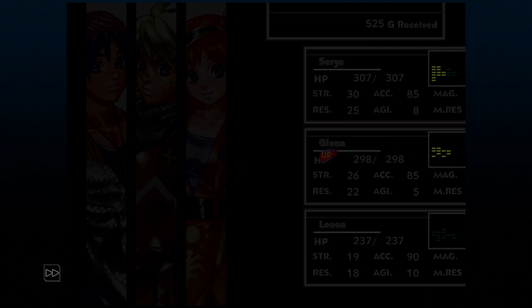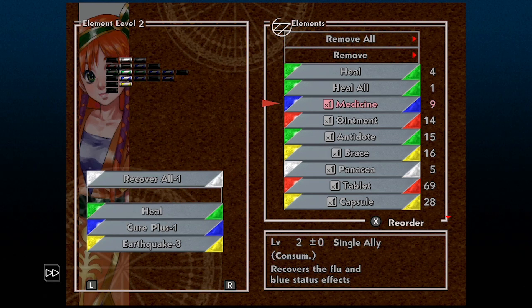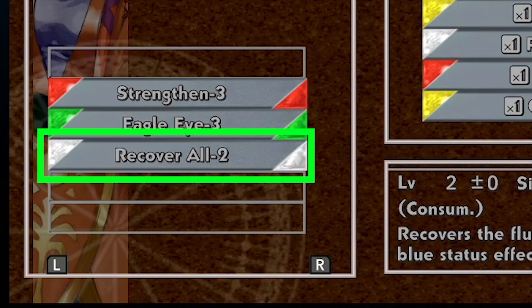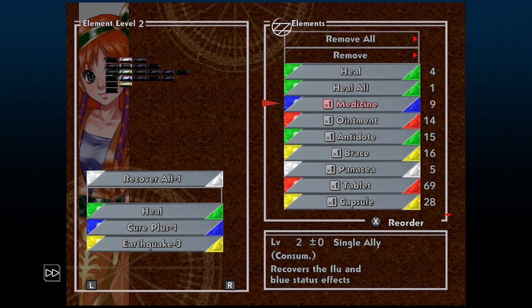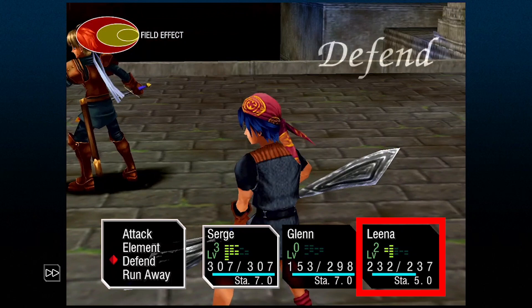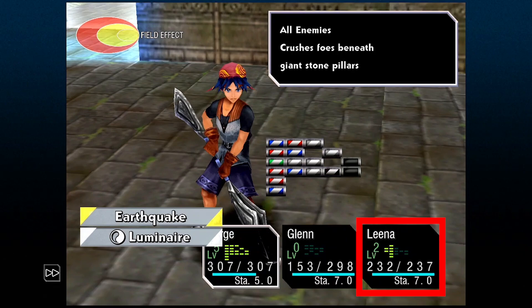Elements have levels associated with them, and you can place them on your grid either higher or lower than their actual level. For instance, Recover All is a level 3 element, but you can equip it to level 2 or level 1. Even though Recover All gets a minus 1 or minus 2 near the name, it's still usable. To heal yourself after every battle, all you need to do is finish the battle with an element level of 2.